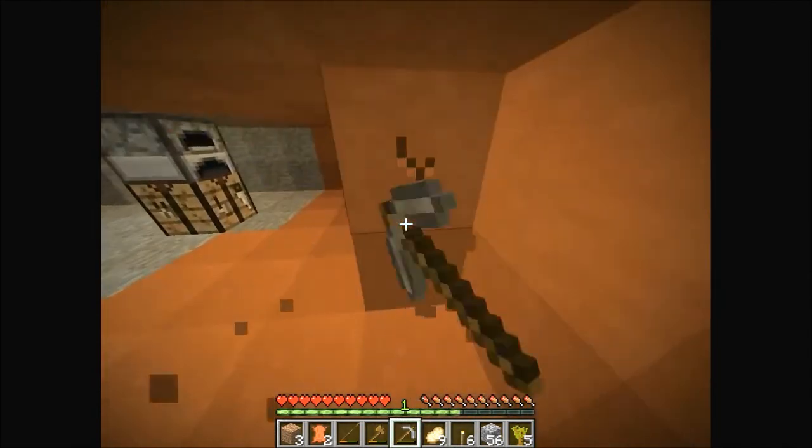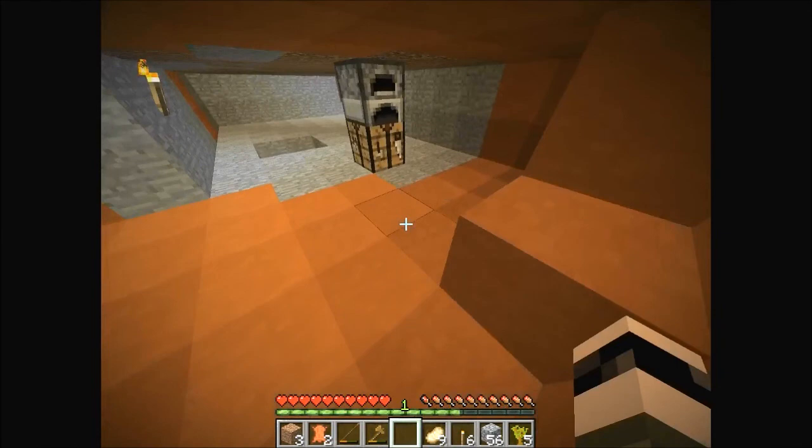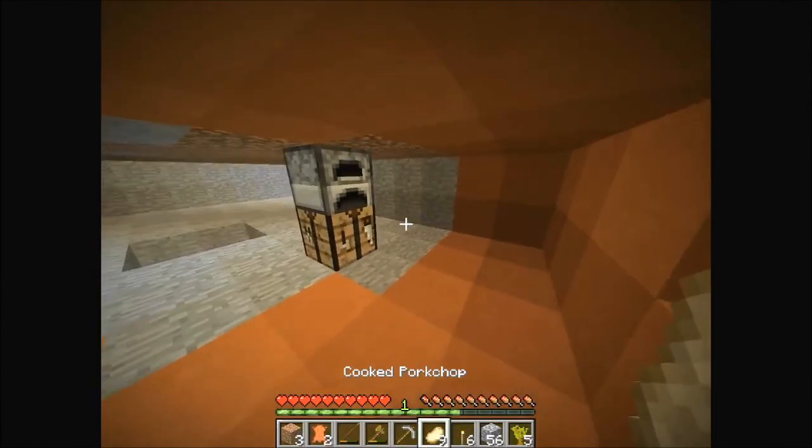Also, if you want me to use a cool resource pack, make sure it's realistic — something like Ovo's rustic or similar. Something more realistic where, like, instead of a pork chop it actually looks like real steak — something that looks so juicy and yummy, you know what I mean.